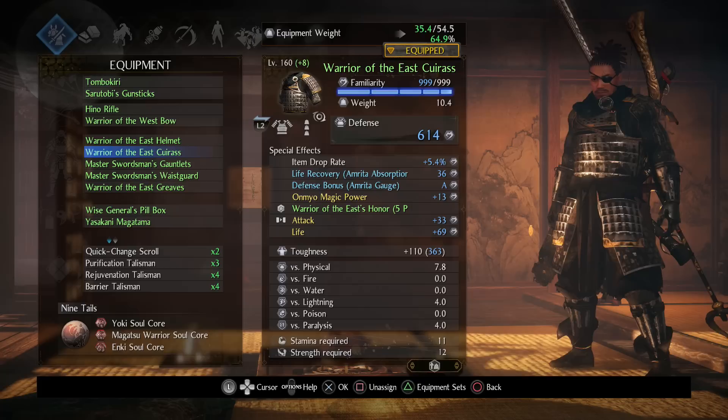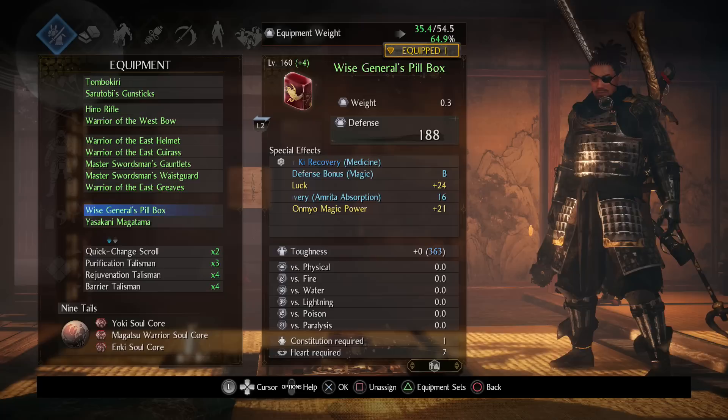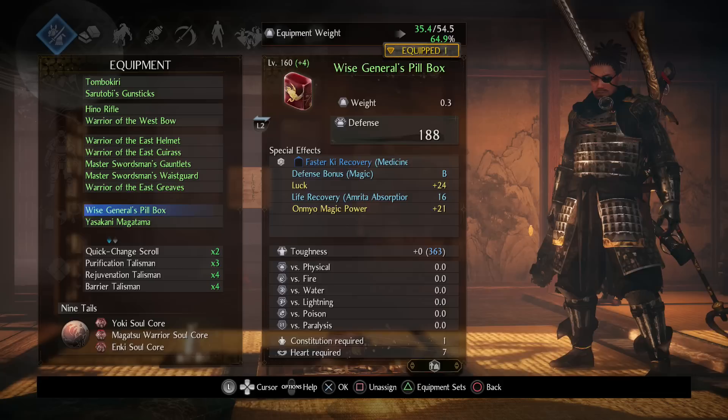Now for gear — I've already covered accessories but I'll quickly review them. Most stats I recommend: magic power is important, defense is good, luck is optional if you don't care about drops. On my second accessory I have Burn Accumulation rather than luck, which is mainly for the tonfa guns.